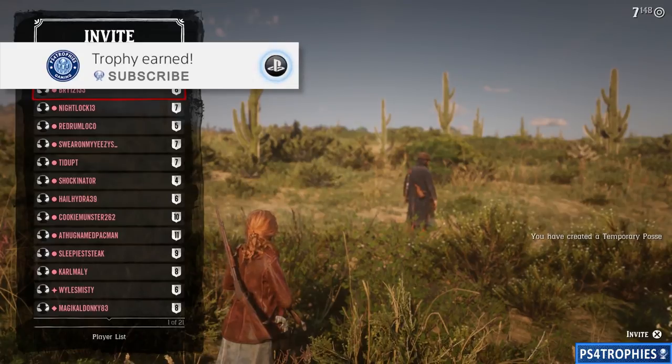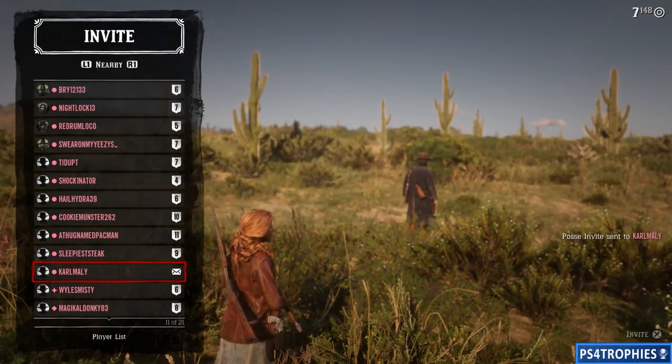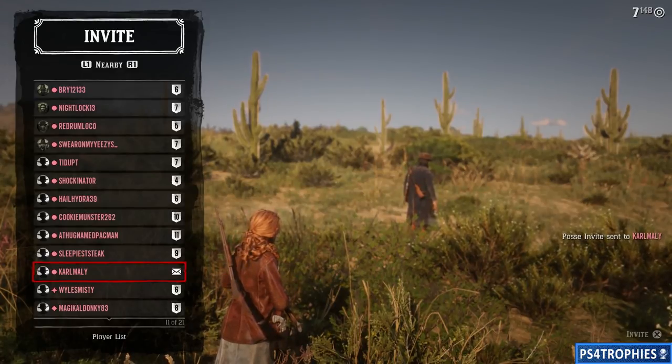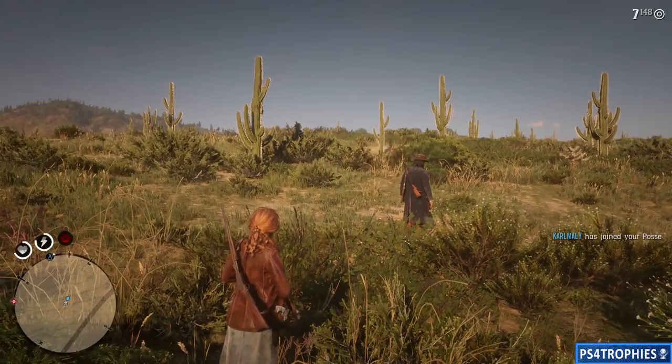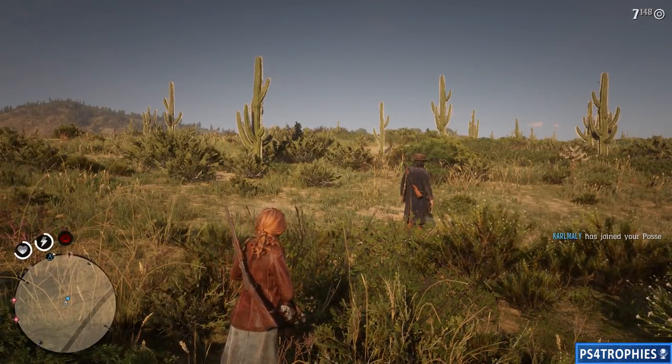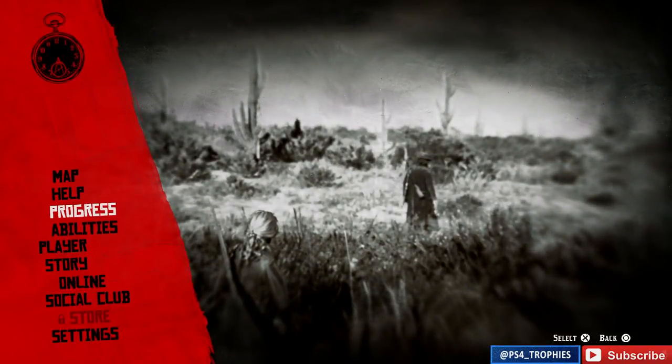Hello everyone, I'm going to tell you how you can get up to 10,000 XP per hour. We're just going to do some farming of kills in the final mission. First thing you need to do is start a two-person posse. Grab a friend — if you don't have a friend, feel free to use the comment section below and try to group up amongst yourselves.